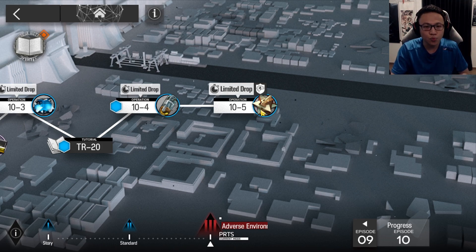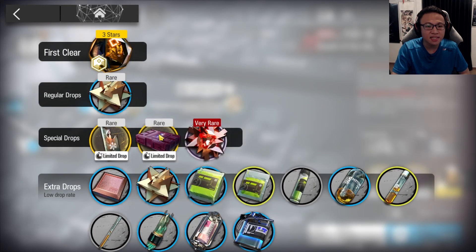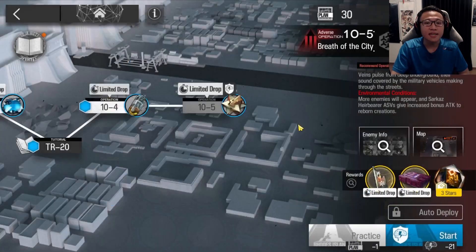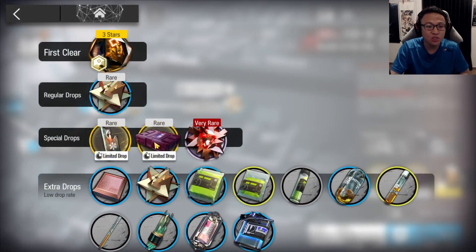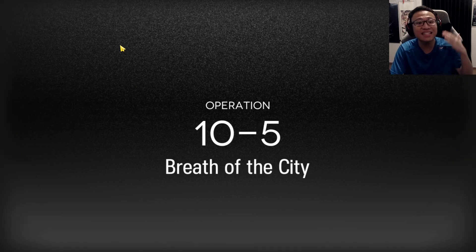There are two final things to note during these two weeks. First, there's a limited drop — a sanity sampler that gives 10 sanity, along with a Rhodes Island Supply that can give you good materials. The drop rates of these two items scale with the amount of sanity you spend, so a 21-sanity stage gives a better chance than a 6-sanity stage. You don't have to be particular about which stage to farm since the percentage chance is tallied to sanity spent. Second, during these two weeks, the game encourages you to clear the content by allowing you to attempt stages with no sanity penalty.